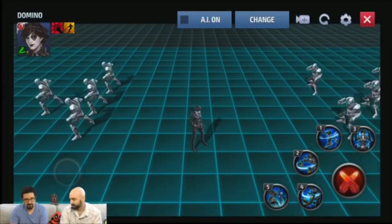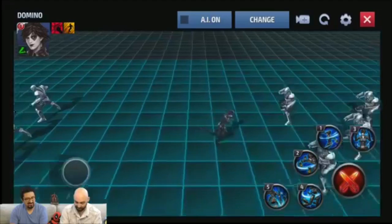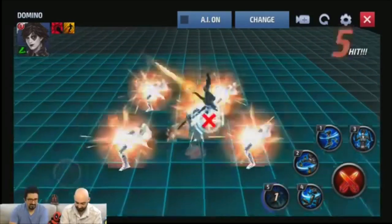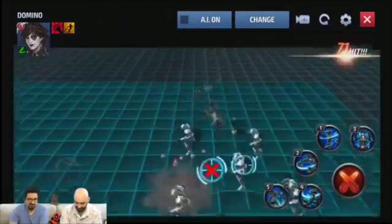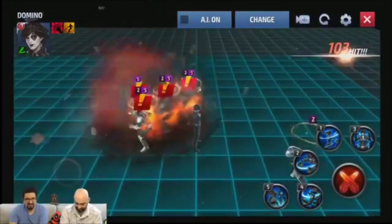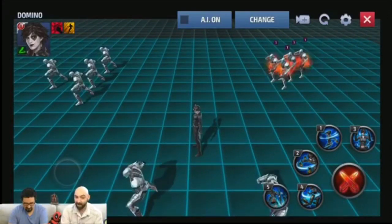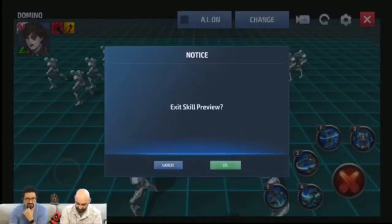Let's look at skill five. I'm going to show five for all the characters because five is usually the coolest and most impressive power. Bam — five! Oh, that looks so cool. She's got the bombs, she's got the guns, and she's got the flips. That is so cool. You'll get to see more when she launches with the rest of the characters. Why don't we go to the next character?